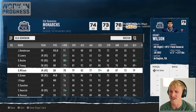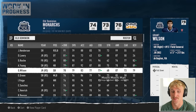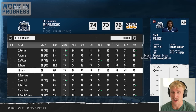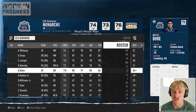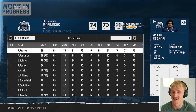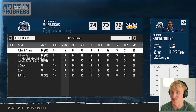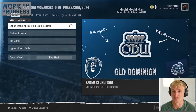Our quarterback, Brant Wilson, is not bad at all — a junior, 78 overall. We'll have at least two really solid years out of him. After that, we're looking really thin at every other position — no standout wide receivers, no standout corners at all. We're in a 4-2-5 defense, meaning our secondary is really important. These corners, safeties, and strong safeties are just not going to cut it. I think we need to target wide receiver and secondary in our recruiting board.